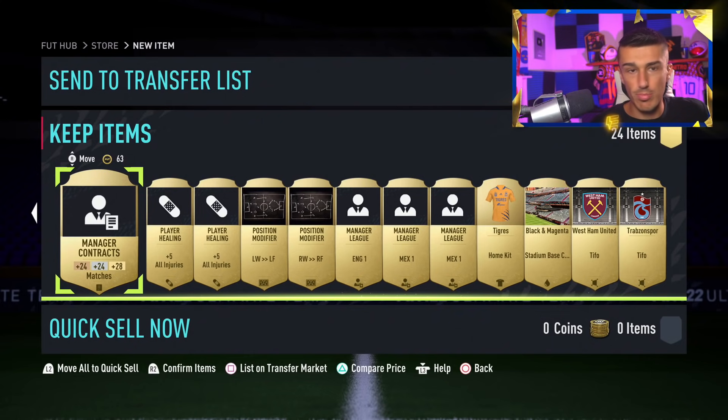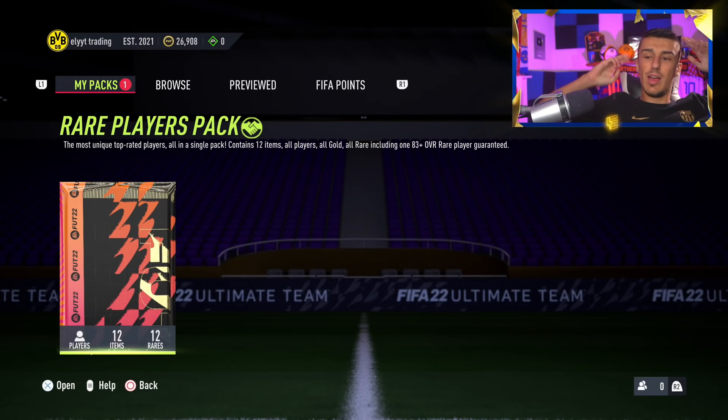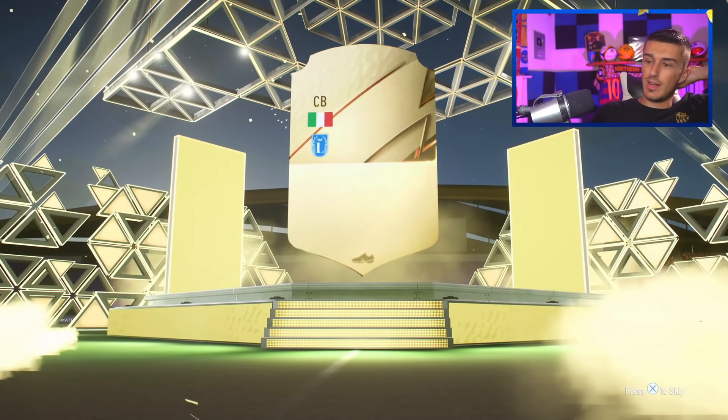The big finale: the 50k pack, which is 12 rare gold cards. Please EA, hook me up with a nice walkout here. Something big — something huge. It's a board, not a walkout, and it's a Cerebi. That's so terrible.